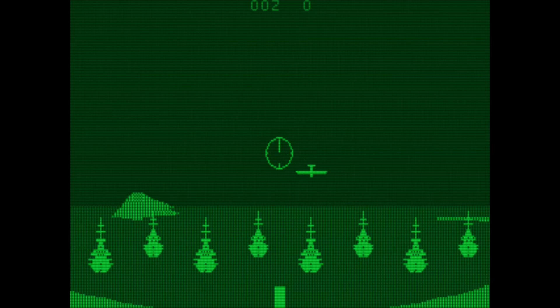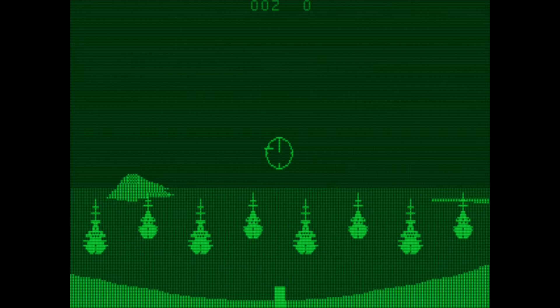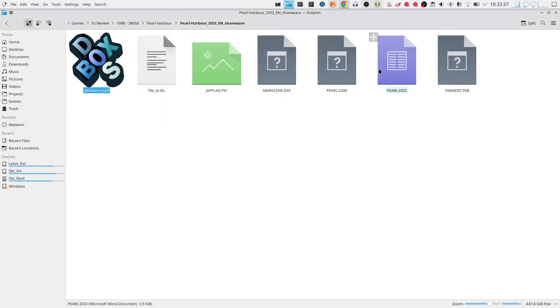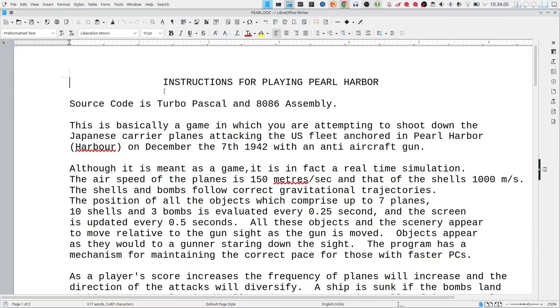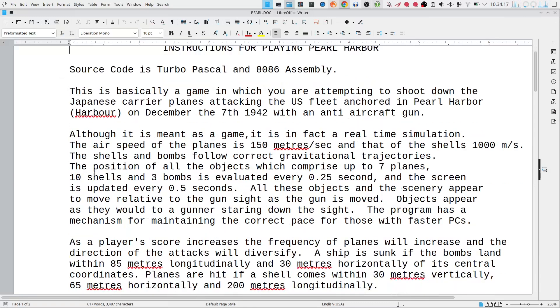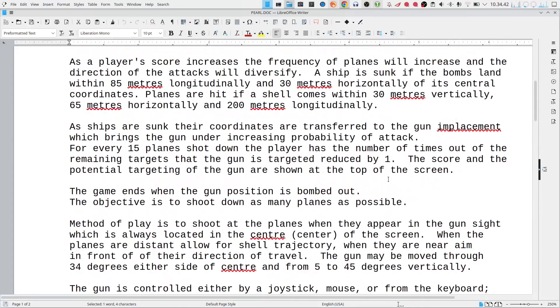Amazing bit of coding — it works even on incredibly limited hardware. There's a bundled doc file with instructions. It says this game is written in Turbo Pascal and 8086 assembly, and you're attempting to shoot down Japanese carrier planes attacking the fleet. Although it's meant as a game, it is in fact a real-time simulation. Processing power is pretty slow, but it's a very interesting find — Pearl Harbor.